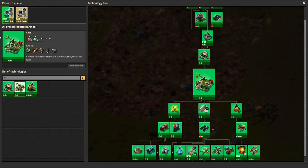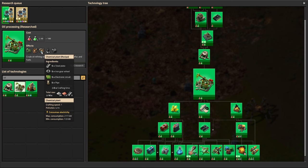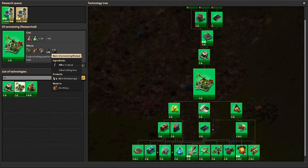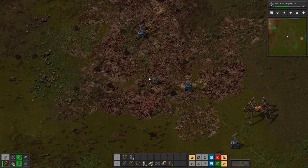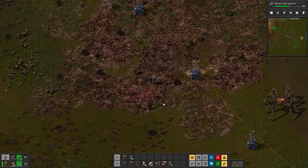The first research we're going to be talking about is oil processing, which unlocks the pump jack, the refinery, the chem plant, the basic oil processing recipe, and the solid fuel recipe for petroleum. I'll talk more about solid fuel later, but I'm going to start with actually collecting and processing your first bits of oil.